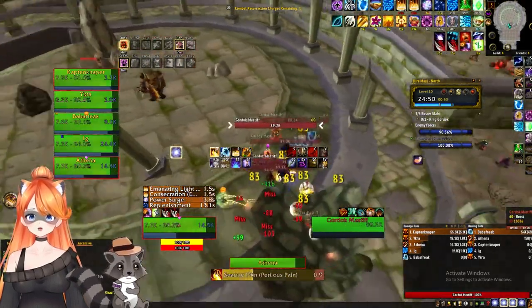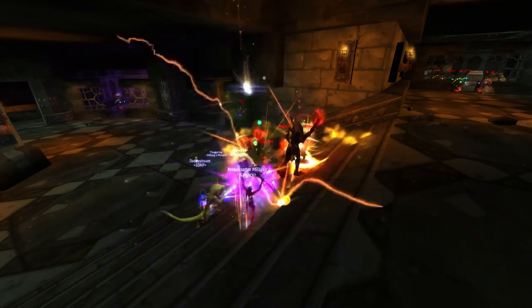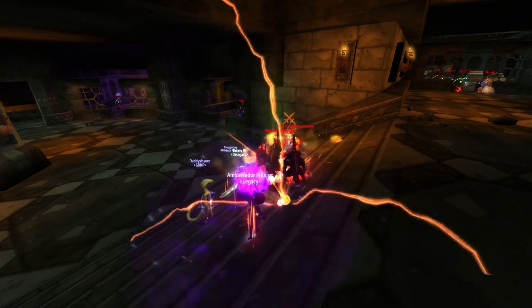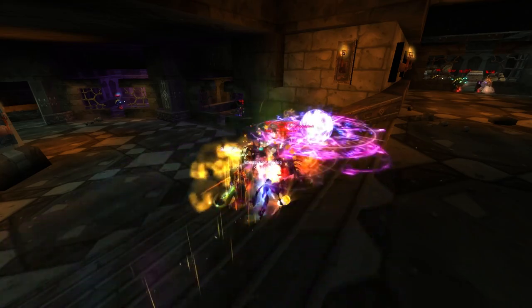Because the mobs actually look like murlocs now, you have to be careful and make sure you know what packs you're pulling and which packs you should be kicking and interrupting. DPS and tank — mark the casters, kick them, and CC them so they don't cast.